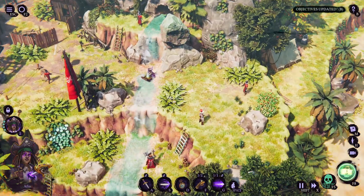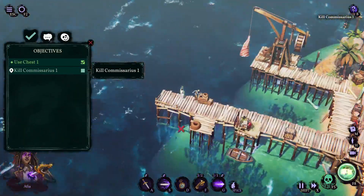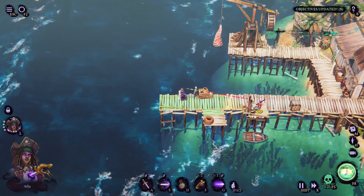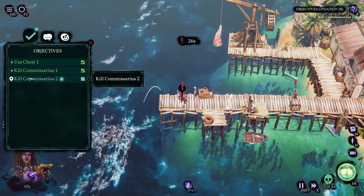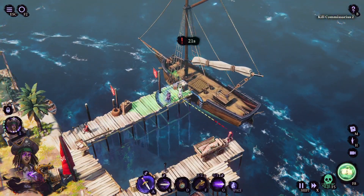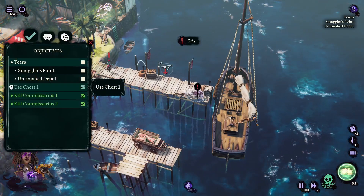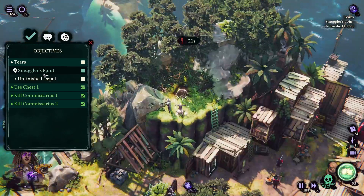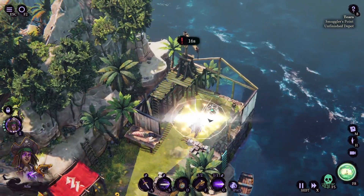I'll open this chest here — it got activated and now I have this target. I'll kill this target, which raises the alarm, but they don't see me because I'm invisible. The second target gets activated and I'll kill him as well — raises the alarm again but it doesn't matter. All objectives are done and the exit points automatically activate. Players can choose which exit point they want.